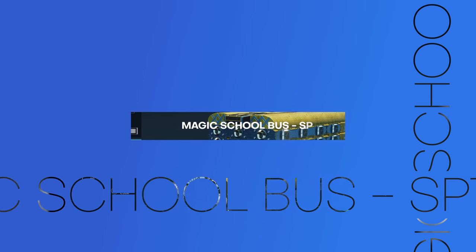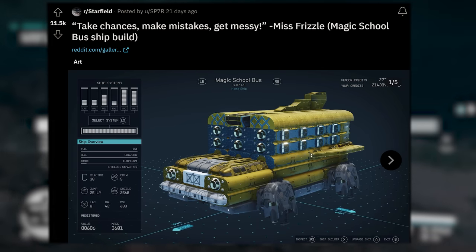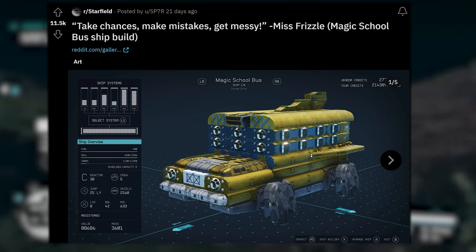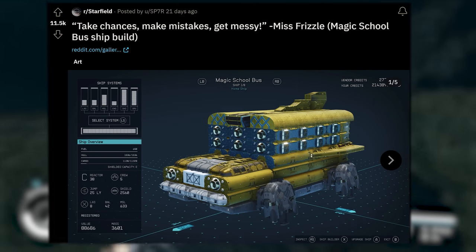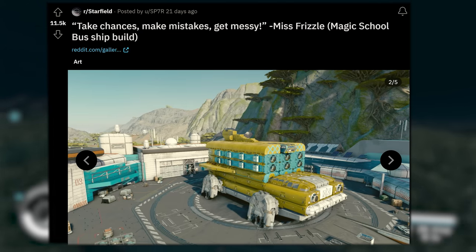Just know your eyes are not deceiving you — there it is: the Magic School Bus in the flesh in Starfield. Another exquisite creation from SP7R. This one says 'take chances, make mistakes, get messy' — from Miss Frizzle and the Magic School Bus. Just look at this thing. The time it must take to create these things.